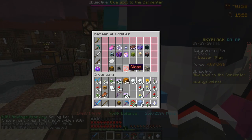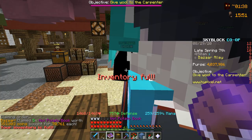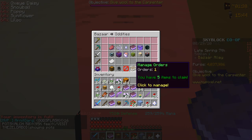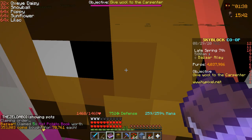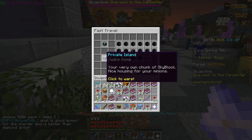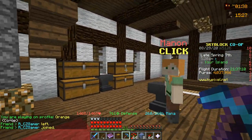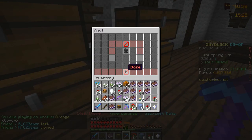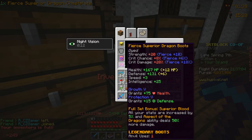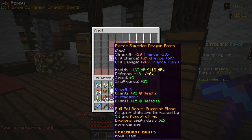Heading back over to the bazaar, our orders did actually fill so we'll take those. Our inventory is full of flowers for some reason, but we'll collect the rest of those hot potato books. Now heading back over to the island we are going to head into our enchanting room — we've actually never really used this building before, so it's cool we're starting to utilize it. Taking off the boots and chest plate because those are the most important things to upgrade today.